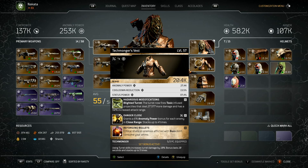For the chestplate I have Anomaly Power, Cooldown, and Status — those are very important. I got Hazardous Modifications: the turret now fires toxic-infused projectiles that deal 27,577 more damage and has a 50% chance for 50% increased attack range. This turns the Blighted Turret into a Toxic Cannon that shoots big explosive toxic balls. I also got Danger Close — 6% Anomaly Power bonus for each enemy in close range, stacking up to four times.